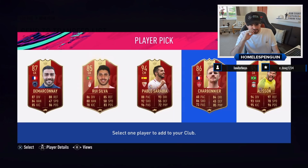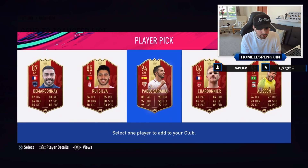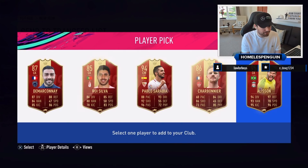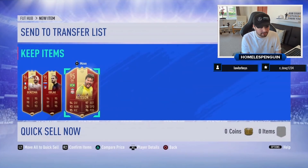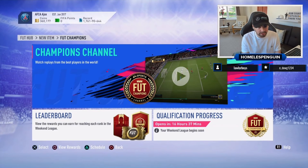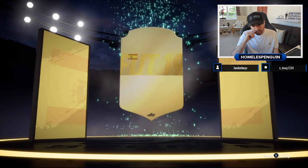Honestly, these are dreadful - literally some of the worst elite rewards you could have got. How are we going to get Andy Robertson in Gold 2, Mbappé in Gold 1, and then in elite the best we get is Pablo Sarabia? Unbelievable. We'll take Alisson. Like I mentioned, Benzema would have been okay if he hadn't already got him from the TOTS pack. We've got the tradable pack as well but I'll save that for the end and do the other rewards first.